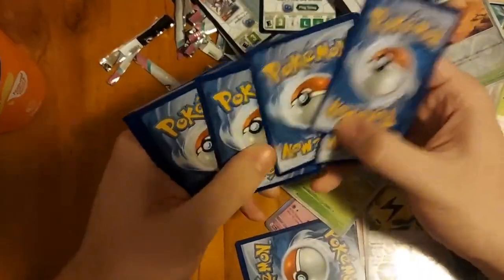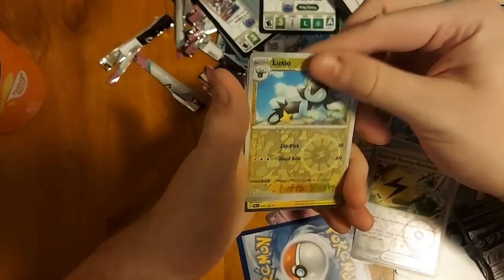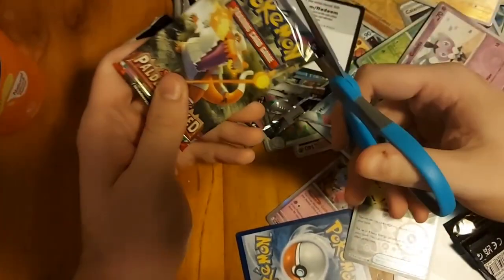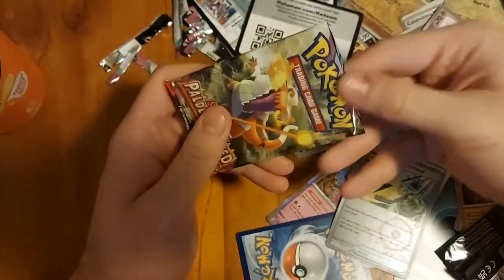Reverse hollow, Luxio, reverse hollow, Gothita, and Pawmot hollow. They're all hollows though. Last pack, come on! Last one in the booster box, number 36 - please, lucky last, be something amazing.